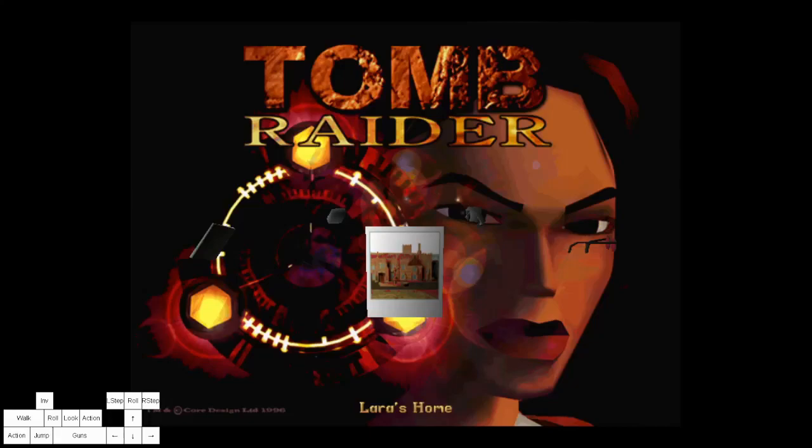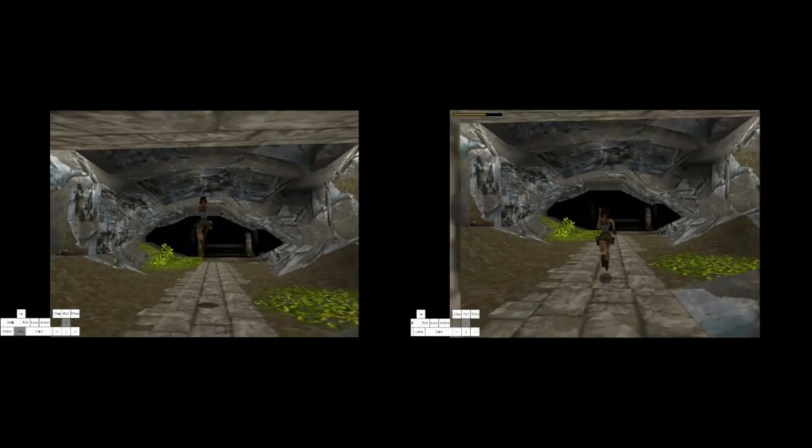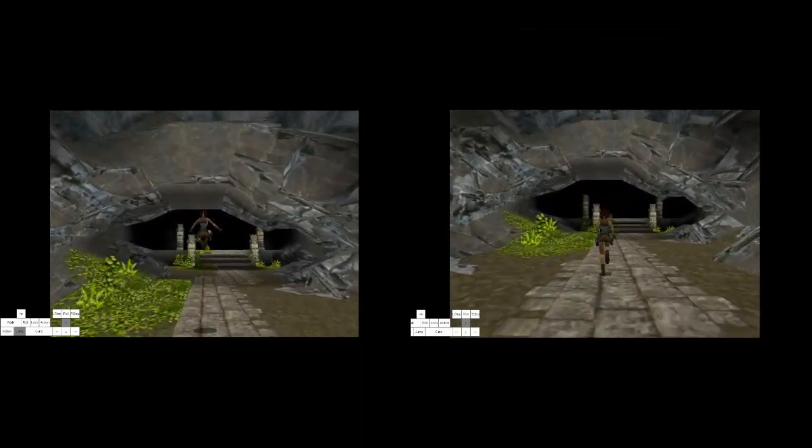In this video I will be showing you the most basic movement tech and mechanics you can learn and take your speedrunning to the next level. I will go over each classic Tomb Raider, and in this video I will be covering Tomb Raider 1. The fastest way to move is doing running jumps instead of normal running.